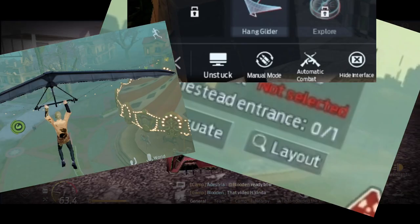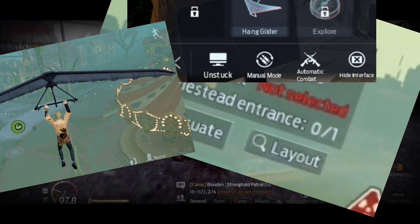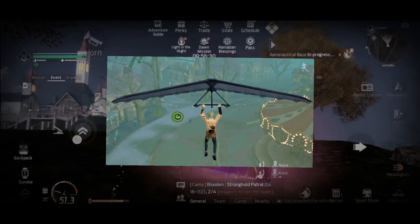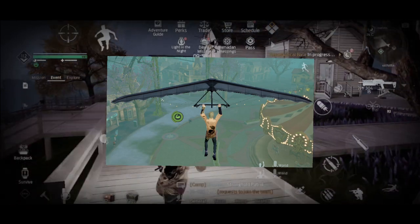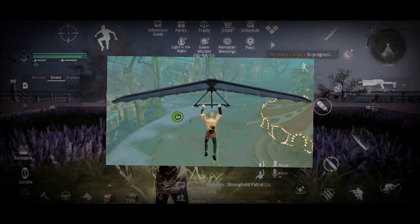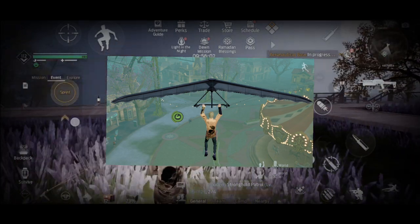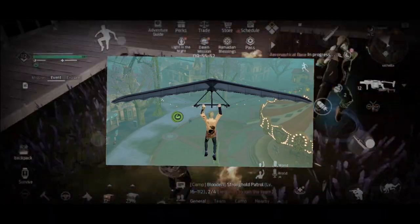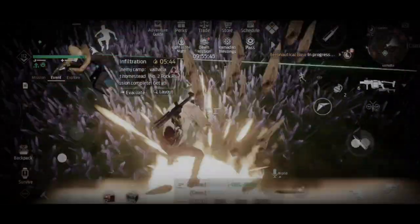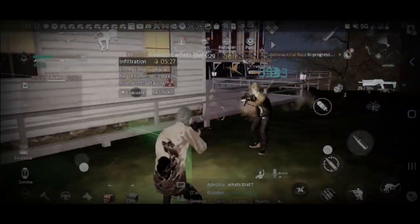First thing we're going to go over is your tools that you have at your disposal when you're raiding. The first and most commonly used tool by any raider — and even defenders — is the glider and the jetpack. These let you move around very easily. Everybody uses them all the time in raids. It allows you to get over people's walls without actually cracking into the homestead. It also lets you escape firefights that are getting out of hand, or if you're simply being chased.